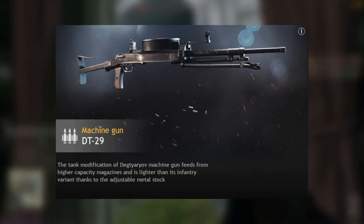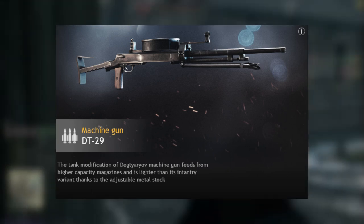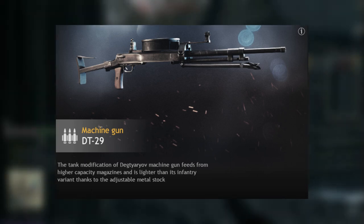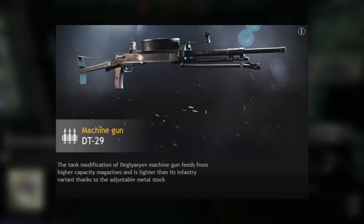Level 35, you have the direct upgrade for the DP machine guns — the DT-29. Literally 63 rounds, a pretty good machine gun overall. Just put it in your squads.